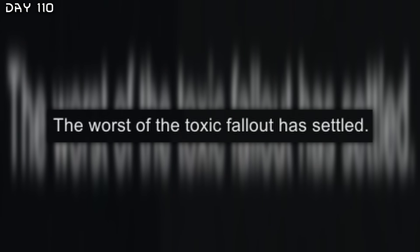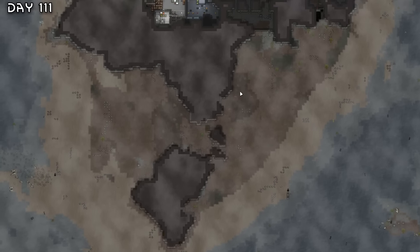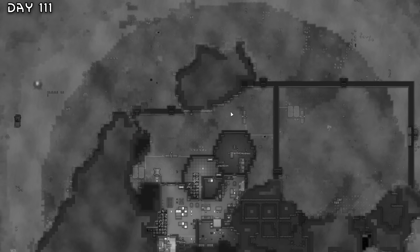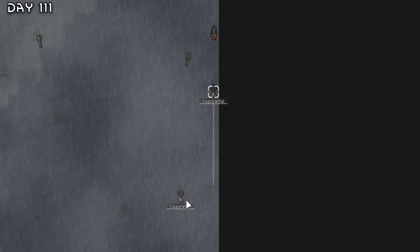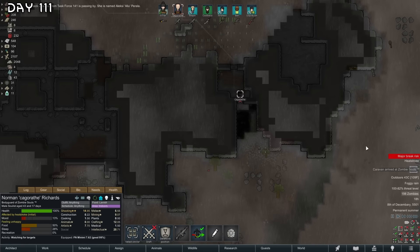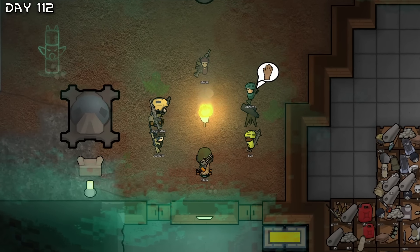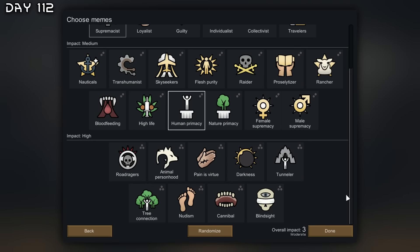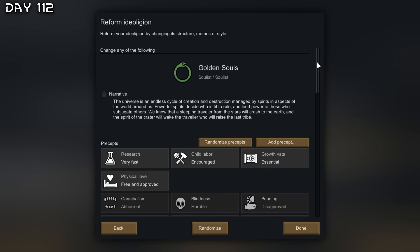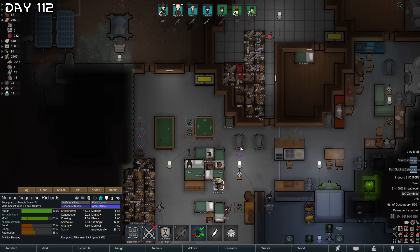The worst of the toxic fallout has settled — the island looks so dead when there's no plants around. Kagorath is finally back — he is safe. Doing a few rituals so we can reform the ideology. Let's reform the ideology — choosing human primacy. Our newly reformed ideology, and Kagorath will become the production specialist. Silver is so busy raising these kids — she is such a great mother.